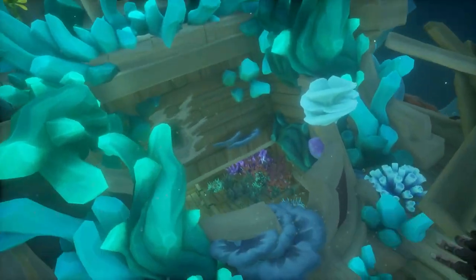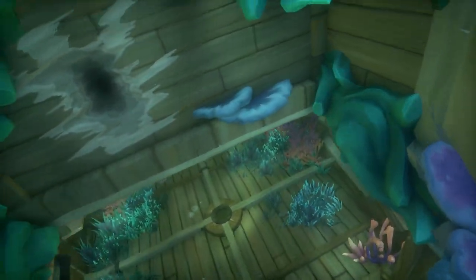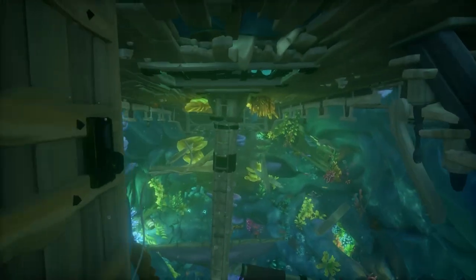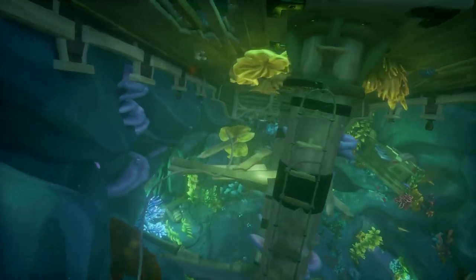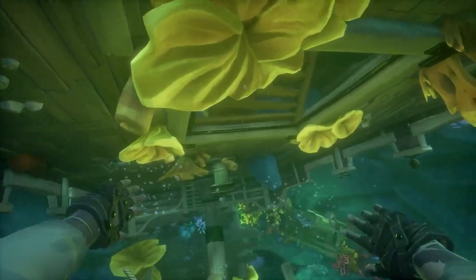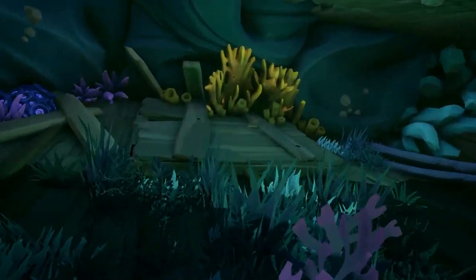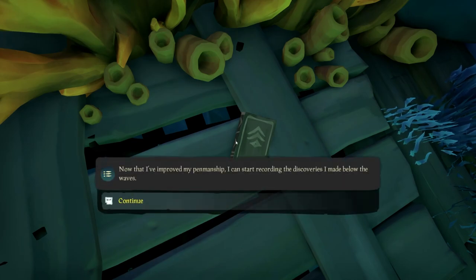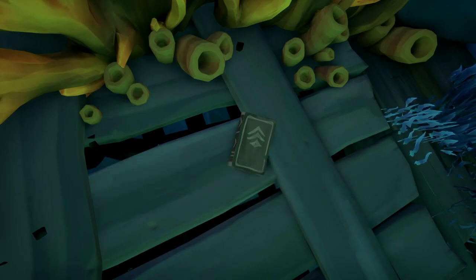On the top of the shrine you're going to see the bottom of a ship. Make your way through here, open a door, and the first journal is going to be located right there. After reading that journal, turn around and make your way to the next journal following this path.